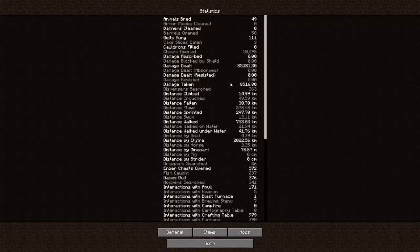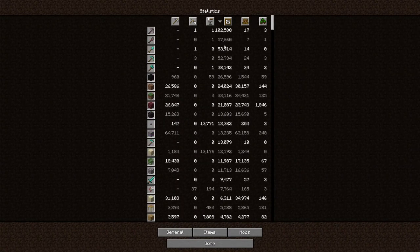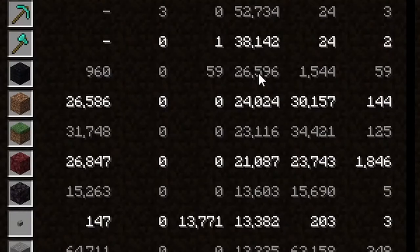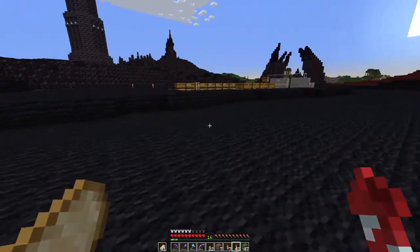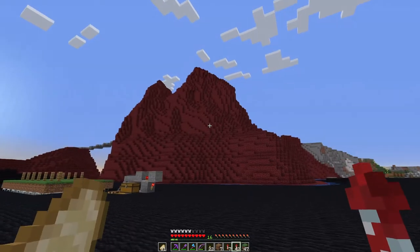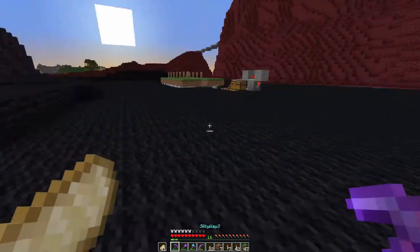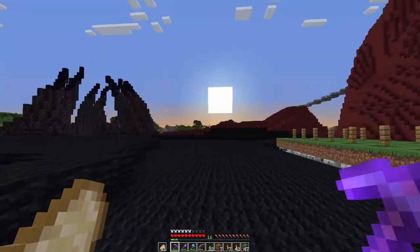This brings me to statistics — let me show you how much black wool we used: it's 26 and a half thousand black wool. The netherrack is kind of crazy too, but the black wool takes so much more time to farm, whereas the netherrack I've got instamined — easy, easy, easy.